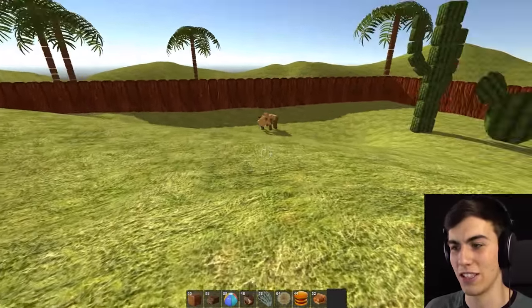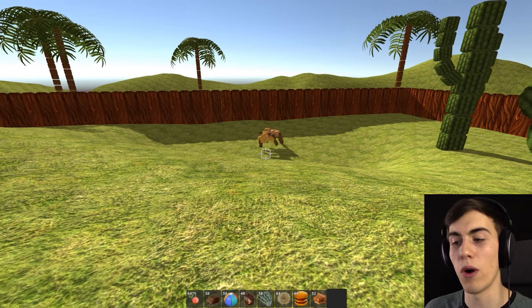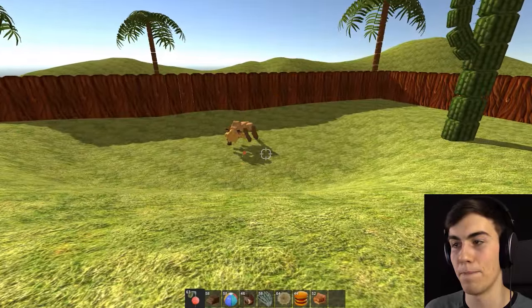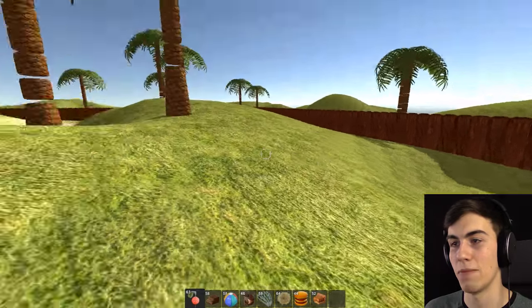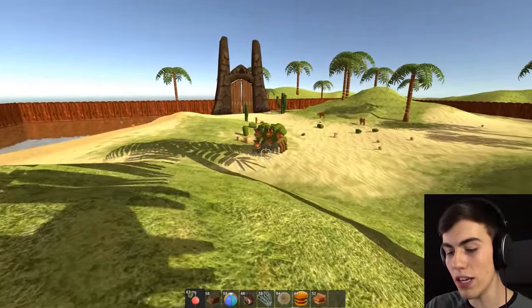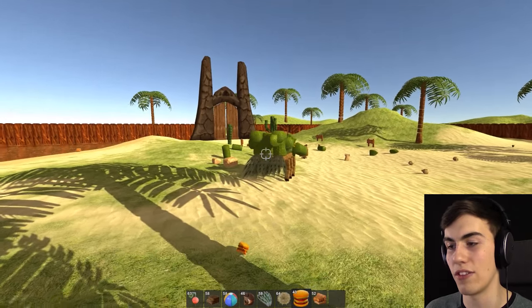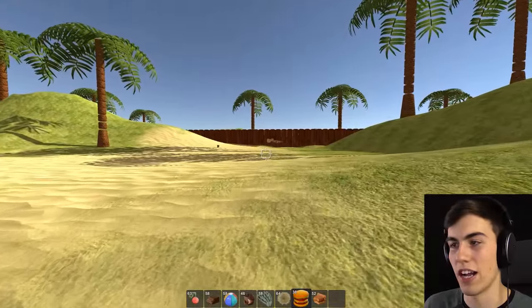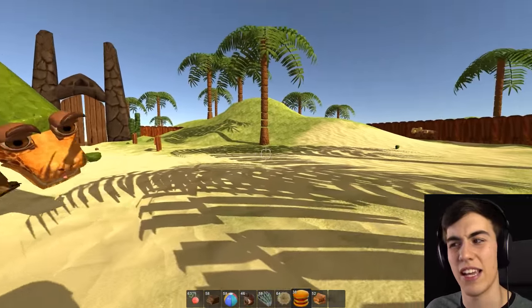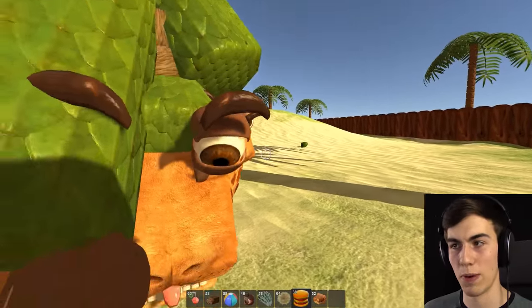Heads up — and here he comes. Get him! Where the hell is the giraffe-snake-cock? What are you doing? You want more burgers, don't you? Here, take some more burgers. We need to go after this guy — he's right over here. Come on, we just gotta get going. Can I put him on a leash and then get him to attack, or is that gonna hinder his ability to hurt other creatures? We're about to find out.